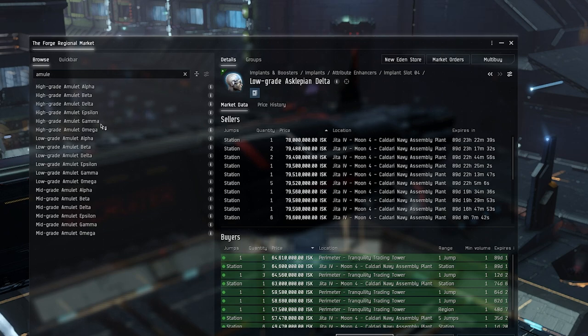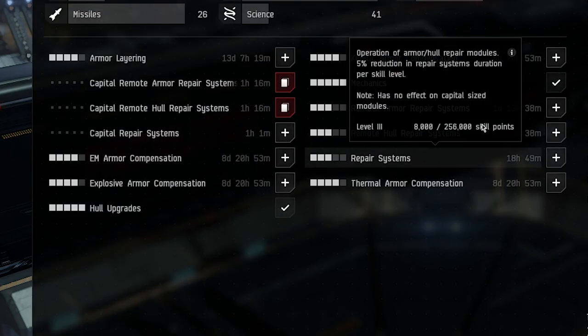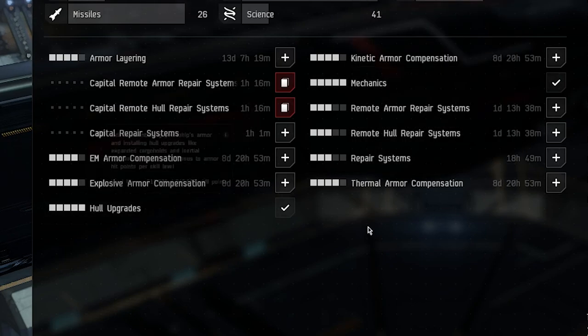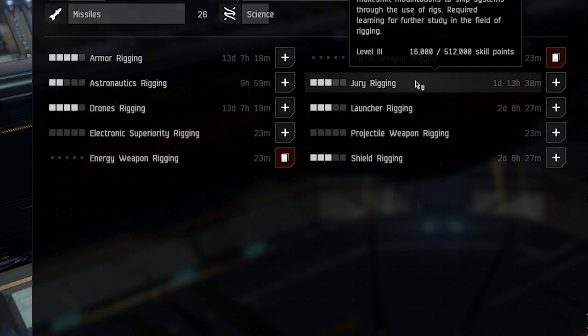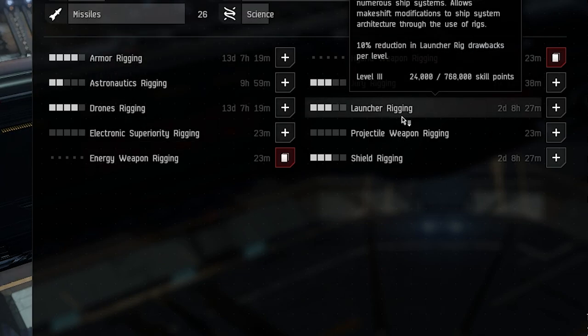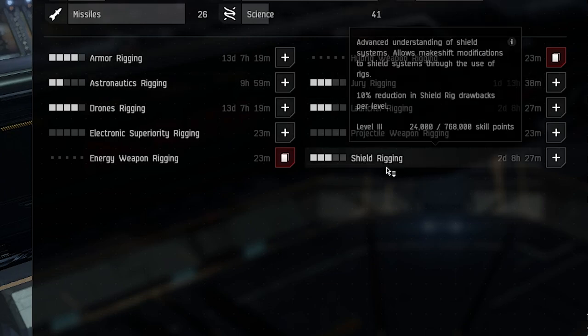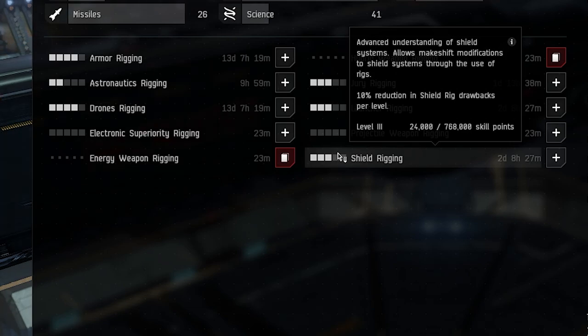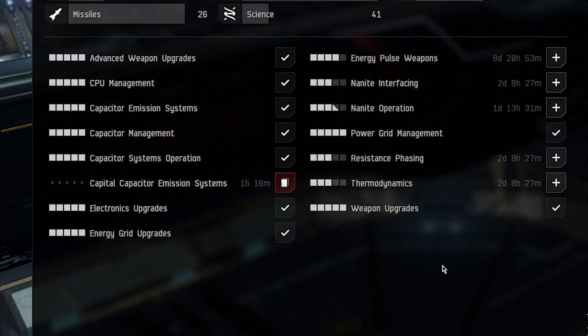Other important skills include mechanic, hull upgrades, repair systems, all the compensation skills, and armor rigging. Armor rigging decreases the drawbacks of armor rigs. It's advisable to get both shield rigging and armor rigging to at least level 4, as this reduces all those rig downsides significantly. If you're using ancillaries and overheating, make sure to train thermodynamics, nanite operation, and nanite interfacing to make your repair amount more efficient.